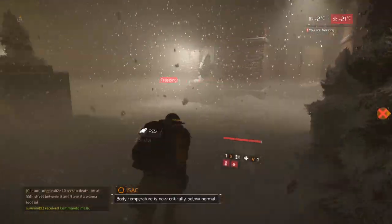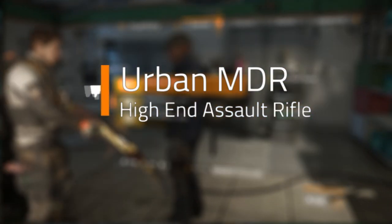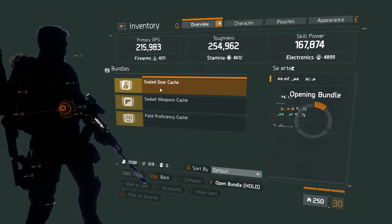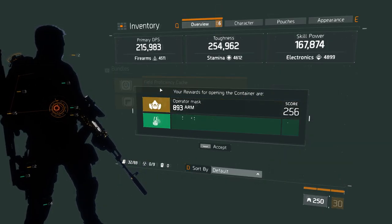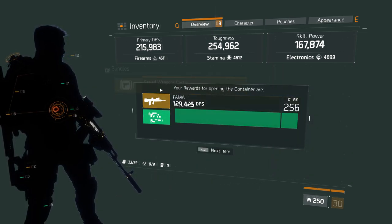As I mentioned earlier, there is one item locked behind the Survival DLC. It seems the Urban MDR can only be found in Survival Caches — so far at least. This could change in the future, as Massive have shifted their policy on locked content with the 1.4 patch, so we could see this dropping somewhere else.